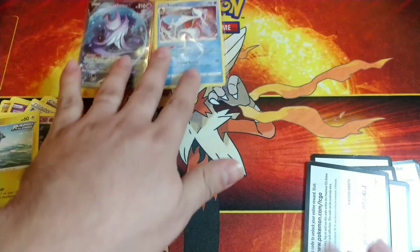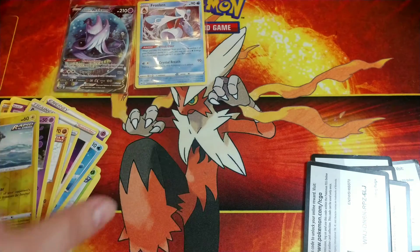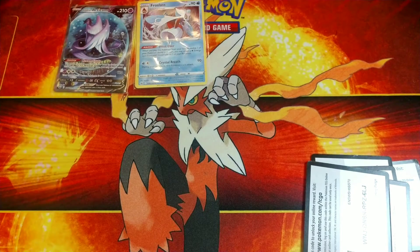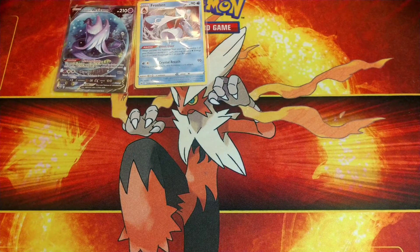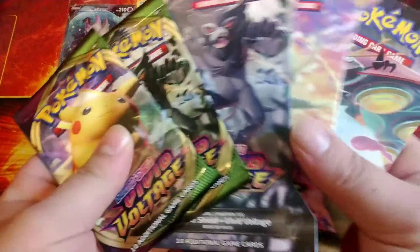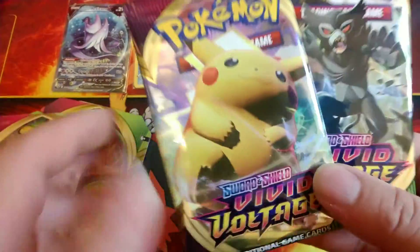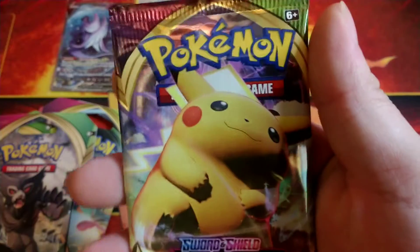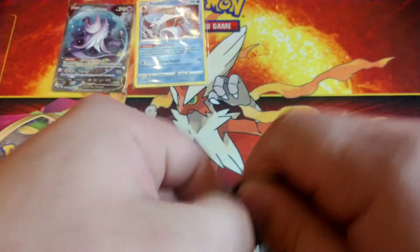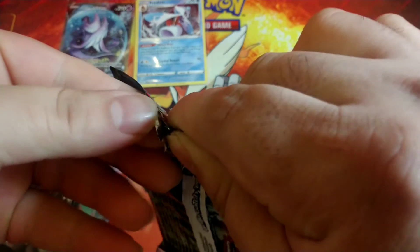All right, Sword and Shield Chilling Rain got two pulls out of five. Let's get these out of the way, get these code cards out of the way. Now we got five Vivid Voltage packs - start with these two right here, see if we can pull that Pikachu right there.